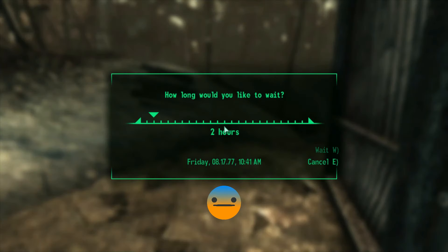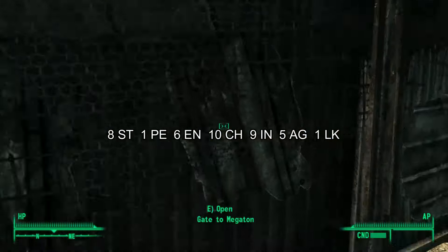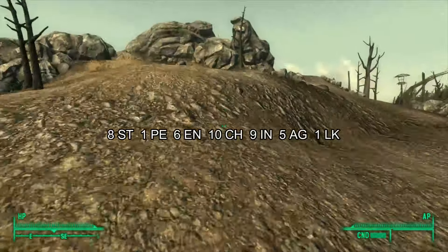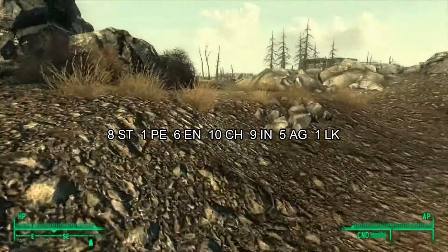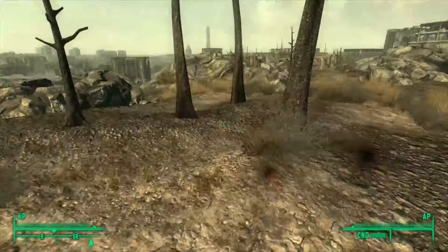Here's the SPECIAL allocation I went with for our Enclave Soldier Faction Warrior: Eight Strength, one Perception which we always dump, six Endurance, ten Charisma just to max out Speech and bypass Autumn, nine Intelligence because we can make that ten when we get to Dr. Lee's Lab. Five Agility, and one Luck.